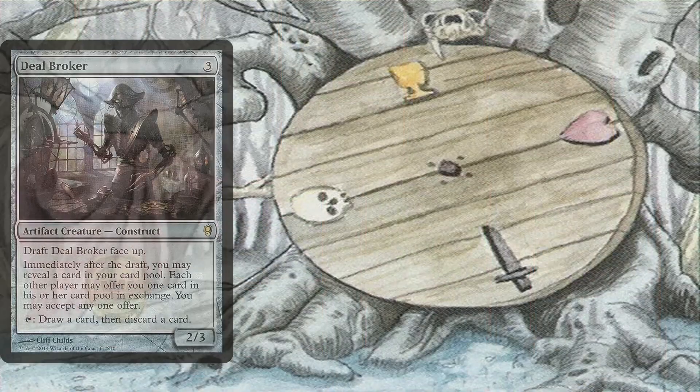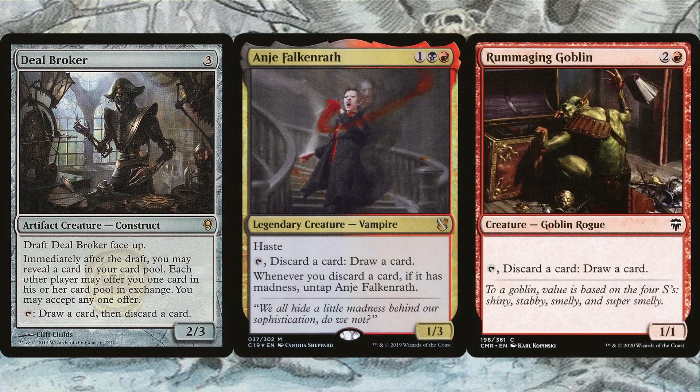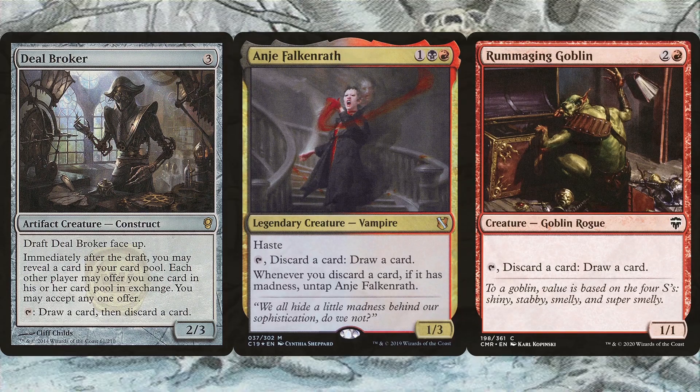Deal Broker, Angie Falconwrath, and Remaging Goblin don't trigger Magecraft but you can still loot to draw cards. They don't require mana to tap and can be used to accelerate further into the deck. They're also creatures, allowing them to be sacrificed in a pinch or used as chump blockers. So while they're not as good as the previous looting spells, they're almost as good.